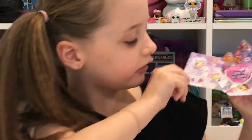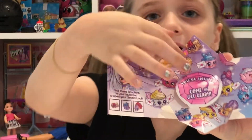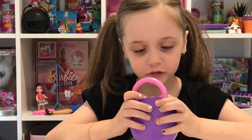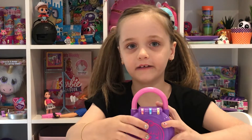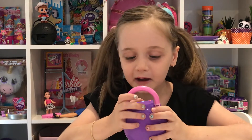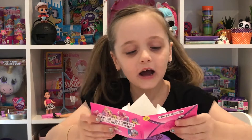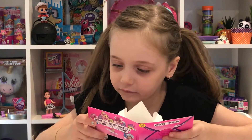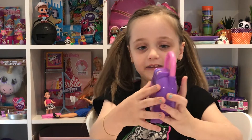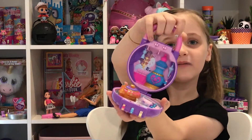Now I get it! You see this shopkin right here - I have to find that one, and if I go right next to him, he has a lock symbol, which means I have to put it into the padlock right here. Now I need to find the second shopkin - he has an ice cream. Yummy! Ice cream is my favorite food. The next one is purple and red with a bow, so we need to do bow. Look - it opened! Look at this - it's beautiful!